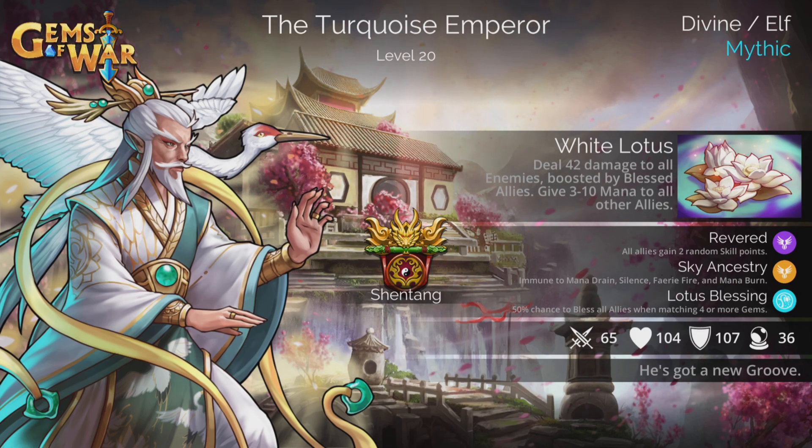First trait is Revered: all allies gain 2 random skill points. Second is Sky Ancestry: immune to mana drain, silence, fairy fire, and mana burn — which is great, because it means when he gets his mana he pretty much keeps it. And Lotus Blessing: a 50% chance to bless all allies when matching 4 or more gems, which pushes up that damage boost and provides a nifty cleanse to the team.